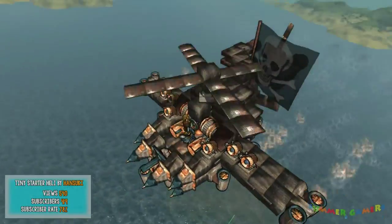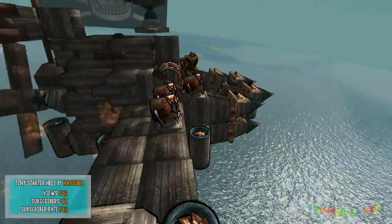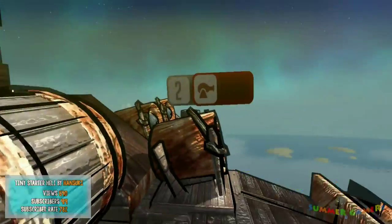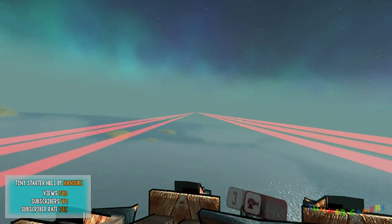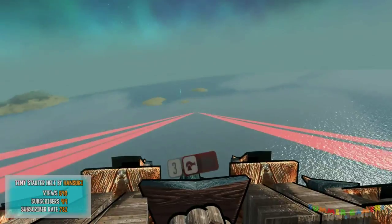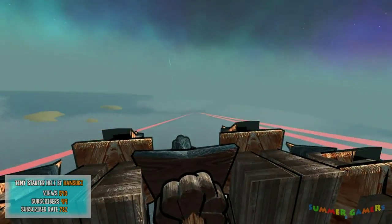When you're in first person, it's not as noticeable. You'll notice it has seven weapons: one autocannon that is not really aimable, and six missiles. Also in the front it has things to ram. It has a lot of stabilizers, ammo supplies right next to your seat, along with fuel supplies, so if you get shot there, you're going to die for sure.